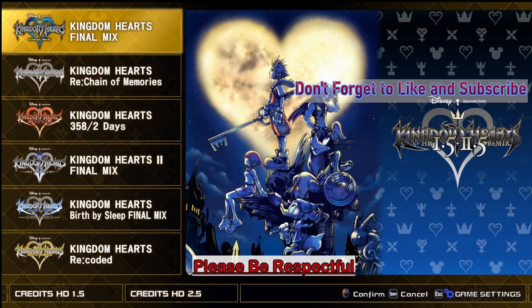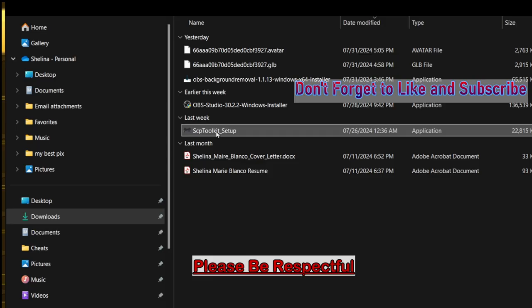All you're going to do is follow the prompts in the SCP Toolkit. You want to go ahead and download where it says DualShock 3. I'm going to go step by step. Once you do everything, follow the prompts as normal. Do not select the last two — leave those blank.